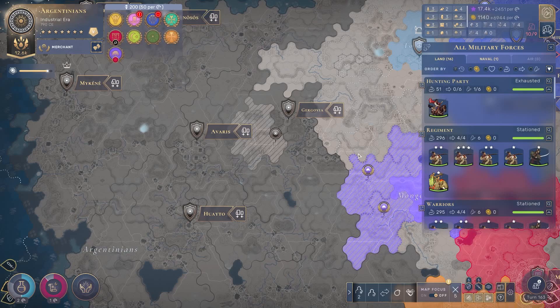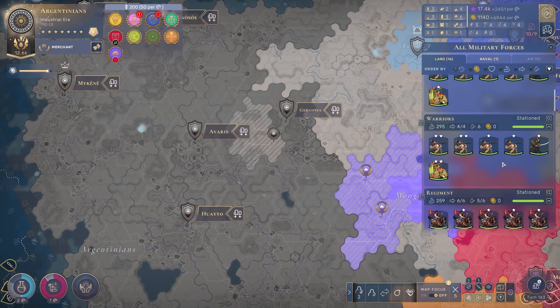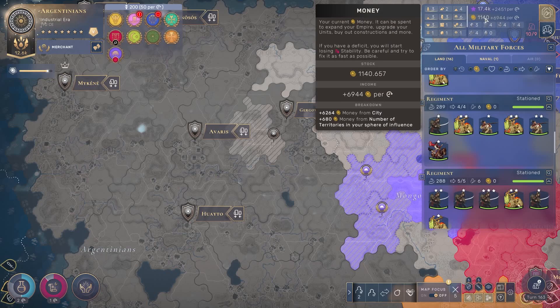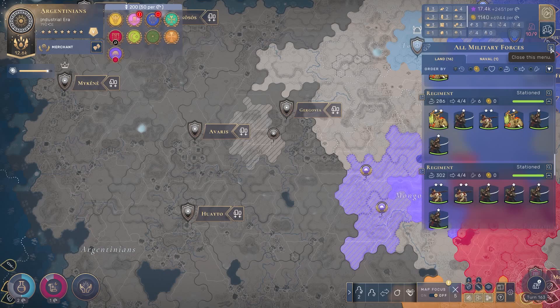Hello everyone, this is Square Triangle Mouse and today I'm showing you a game of Humankind. At this point in the game it's turn 163. I have 16 land armies, many of them with six units per army, which means I probably have more than 60 units total. When I go to my gold per turn, you can see that I am losing no money whatsoever in army upkeep — I'm paying zero gold for all of these units.